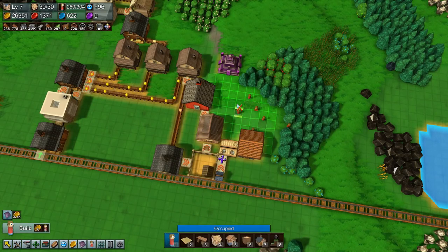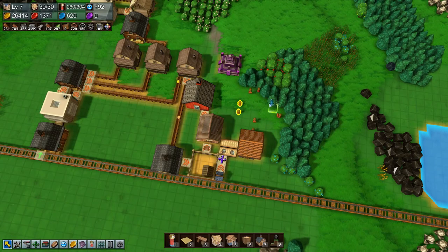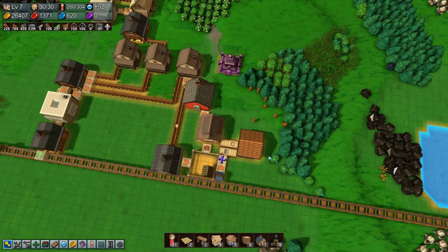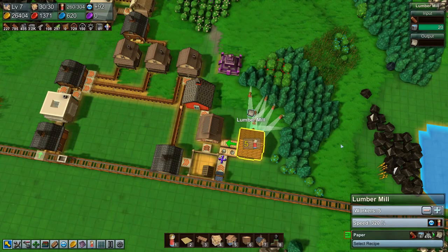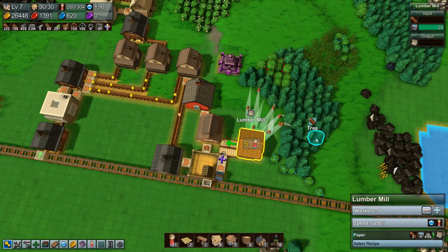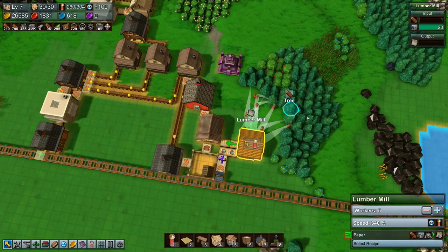Right, let's stick in a couple more workers to grab wood. All right, that's a lot of workers grabbing wood right now. I don't want to put down a forester and stuff because basically this is a temporary setup.